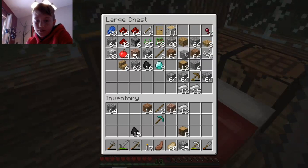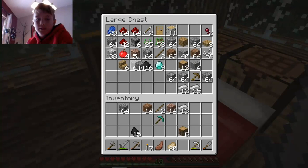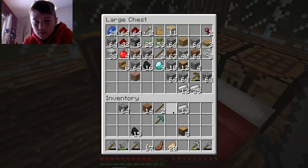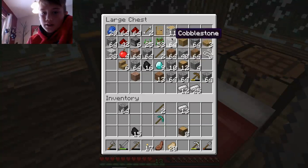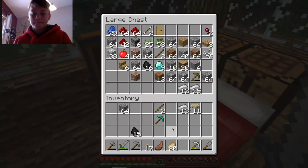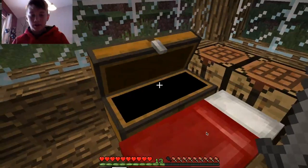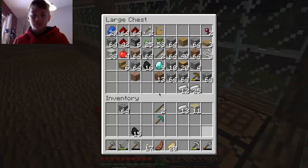Let's take 13 of that iron. I have one singular piece of andesite here. We'll keep the granite — that's what it's called. This dirt — we could use more wood. I'll take all this birch. I think we're good, so what I want to do now is just put away more stuff.